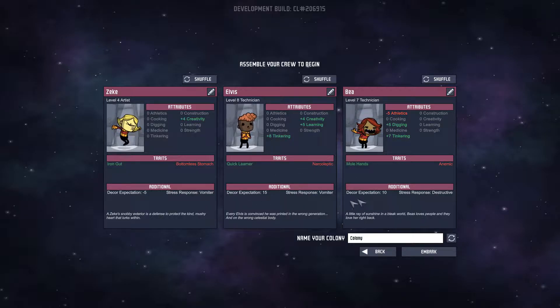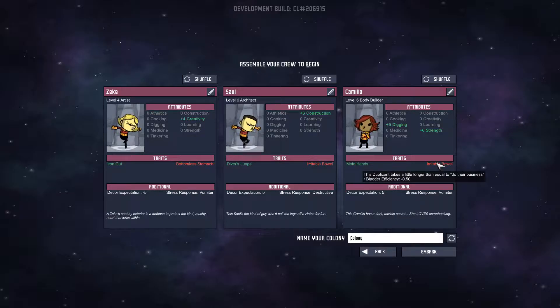He's a quick learner, narcoleptic — could fall asleep anywhere. Decor: we want people with low decor expectations so they don't get stressed out. Iron, good. Anybody eats a lot. This is our first three that we start with. I'm going to change him. Oh, we have — this one's a digger, but she's slow. I'm going to try reshuffling. Irritable bowel, takes a little longer to do — that's fine. That doesn't really do much. Digging — that's good, I'm going to keep her. Diver's lungs — what does that do? Air consumption rate is lower. That's good to have, but irritable — that's fine. I like this crew. We're going to go with this crew.